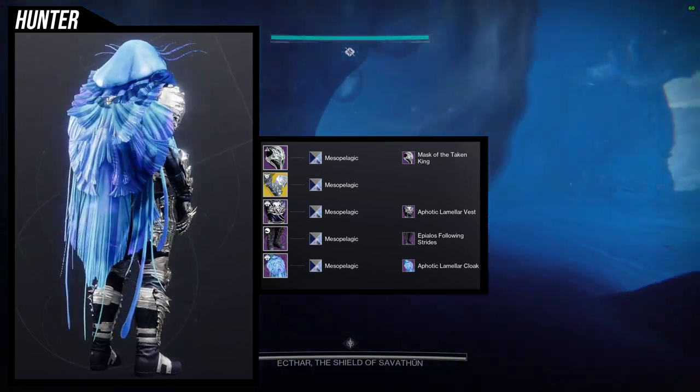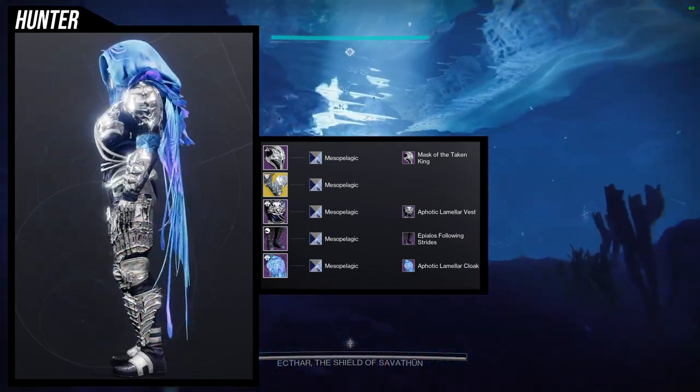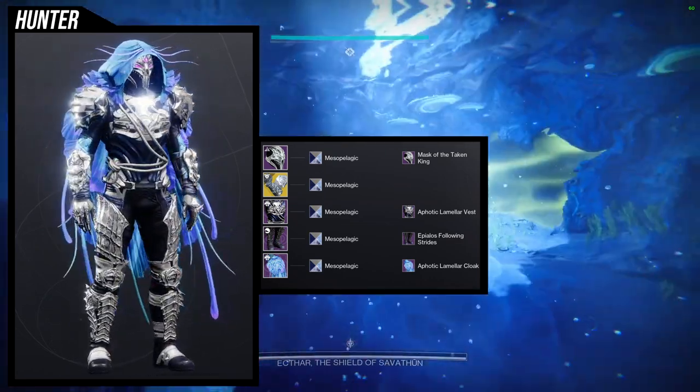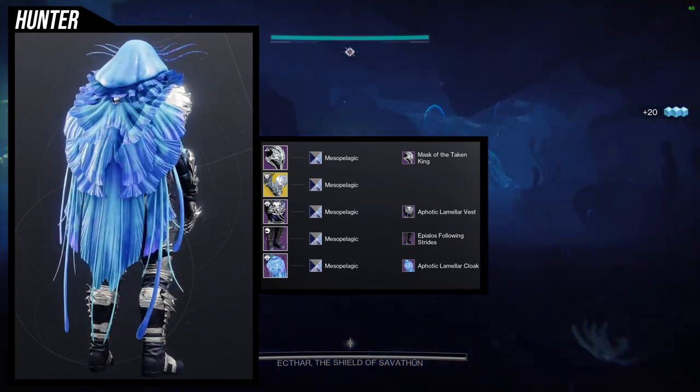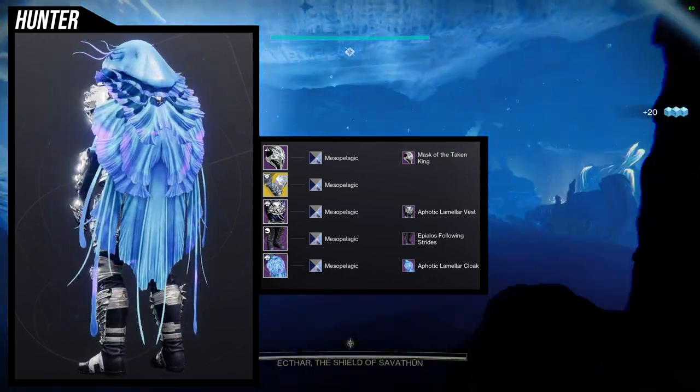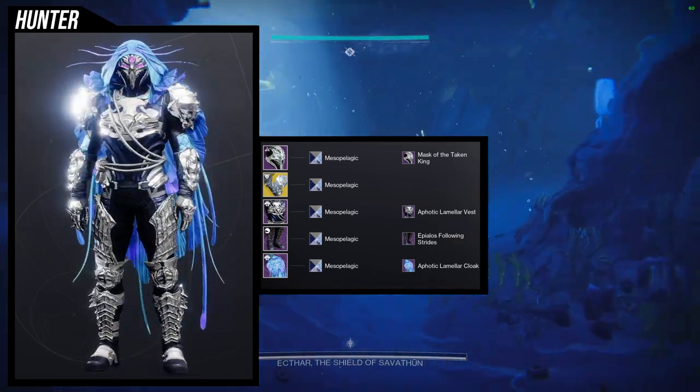For the shader we're using the Missile Pelagic, which is the shader for the Aphotic Limlar armor — that's why I've been calling it the season pass armor. That's the shader that actually comes with the ornament, so make sure you do the season pass because that shader is really, really cool.